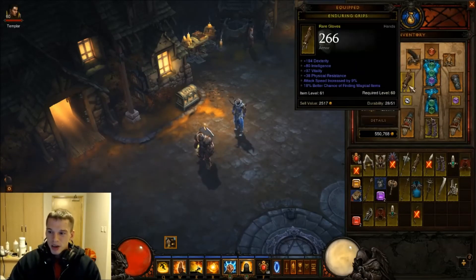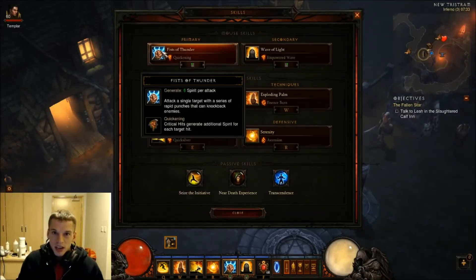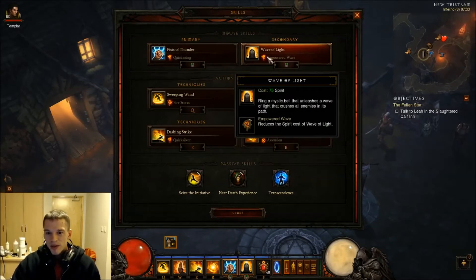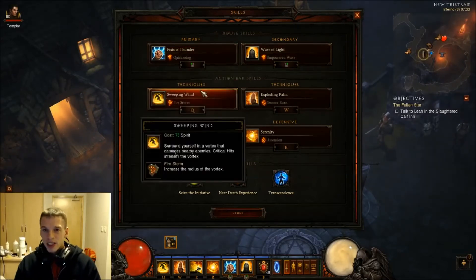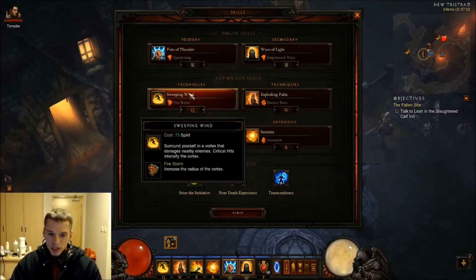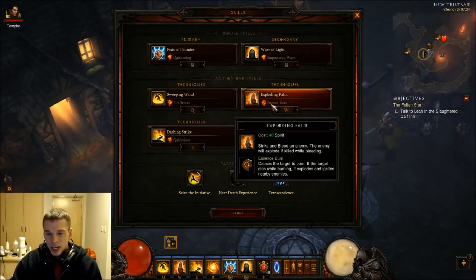Going on to the skills - Fist of Thunder. This is obviously for your crit chance; crits generate more spirit. I've got quite a lot of crit chance from the other items so that all helps constantly gain spirit. I can basically spam that because it's reduced spirit cost, and it's got a bit of a knockback so it gets tougher mobs cleared out of the way if you get walled. That increases the radius of it - that's what makes it very good. Increases the crit chance again. Exploding Palm with the fire rune - it's got a fire essence so it just burns everything.